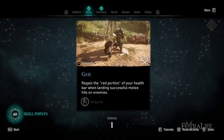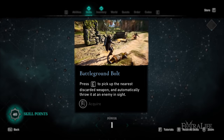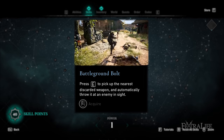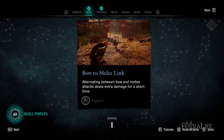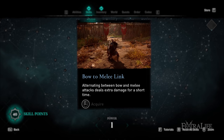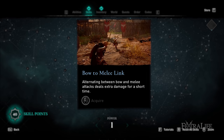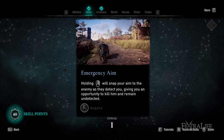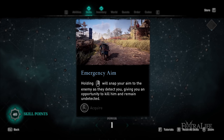Up and to the right is Grit, which lets you regain some health when you attack enemies that recently attacked you — good for melee players who get hit a lot. Directly above that is Battleground Bolt, which lets you pick up a nearby weapon and throw it at an enemy — useful on any build as a ranged option. Above that is Bow to Melee Link, which increases damage when alternating between bow and melee. This one is not recommended because there aren't many scenarios where you'd melee, then shoot, then melee again.